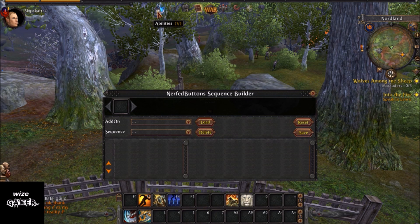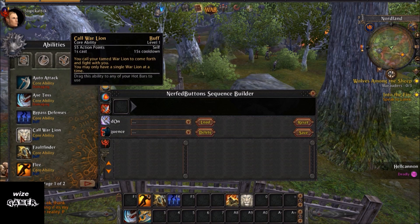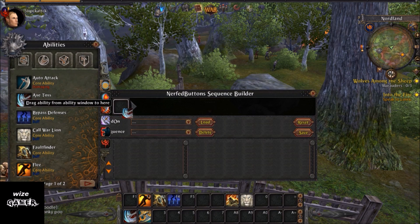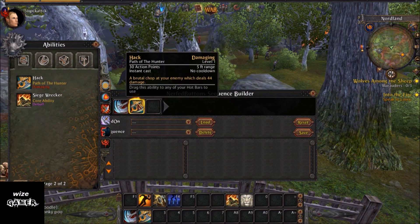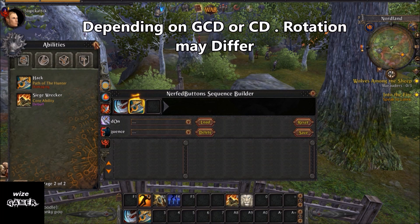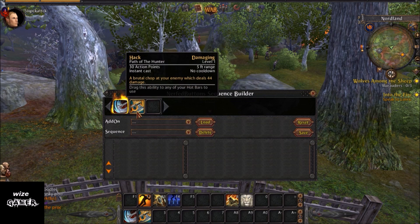Now open the Abilities menu by pressing the V key or clicking Abilities at the top. This is where all your different skills are. I don't have too many skills since this character is level one. All you want to do is drag your abilities into the sequence — I'm going to put in Axe Toss first, then in the next box that appears I'll put in Hack by sliding them over. It keeps growing as you add more. You can always go back later and add more skills as you learn them — I think it holds up to six or eight.